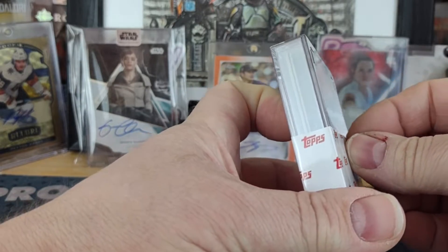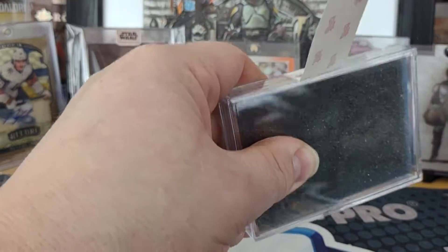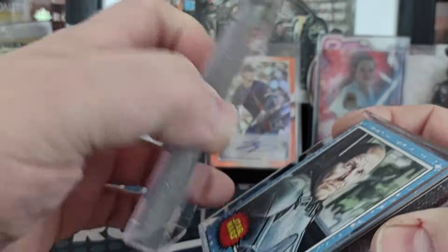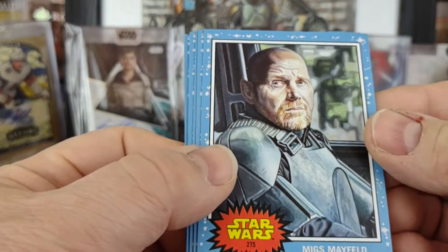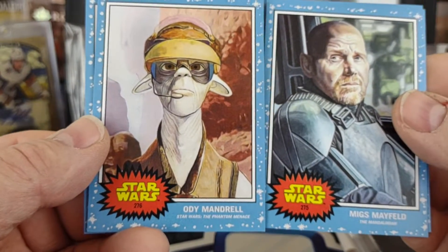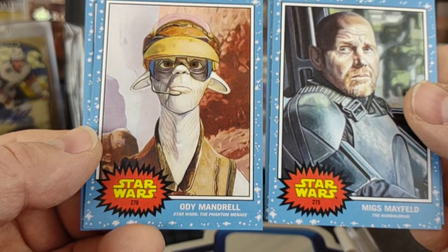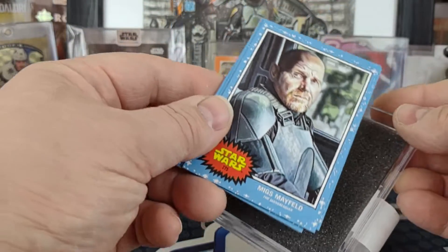I believe yesterday was the finale, or when the clock expired on the last remaining ones from Wednesday, because Wednesday was the last day that they produced new cards. So it's all done. Miggs — little Miggs — Migfeld 275 and 276. So Ody Mandrell from Phantom Menace, one of the pod racers, and then Miggs Mayfeld from Mandalorian seasons one and two.